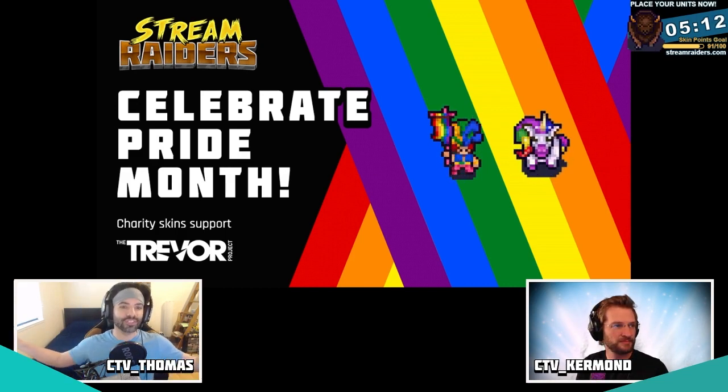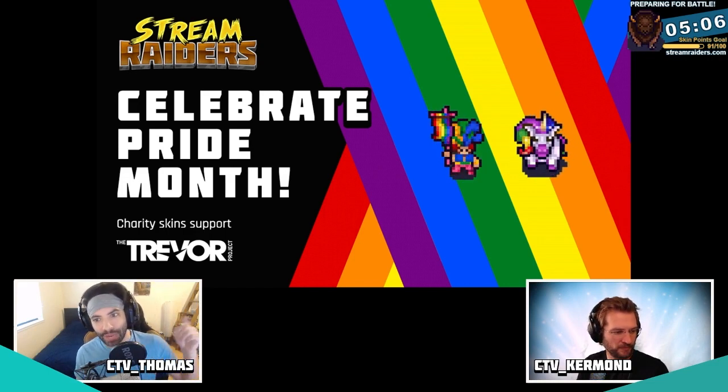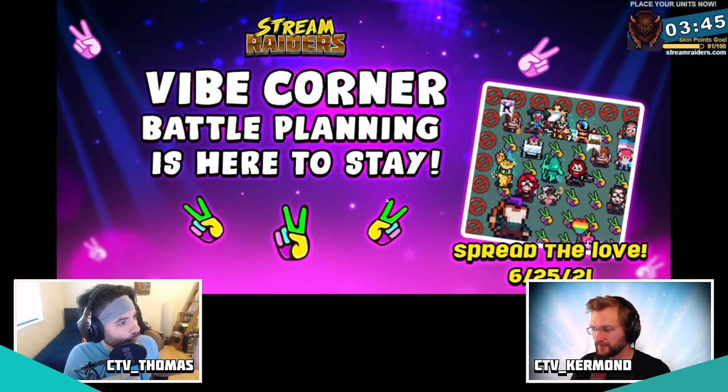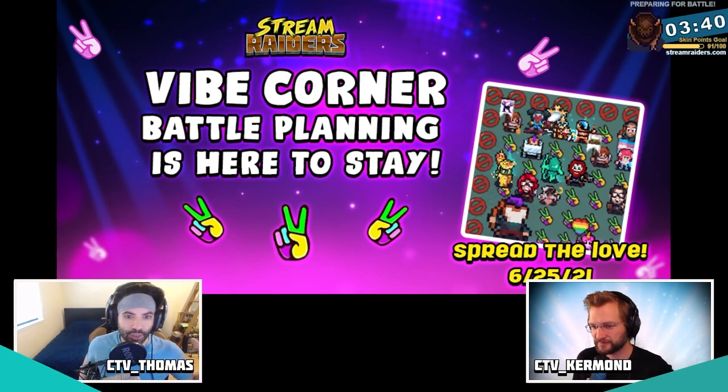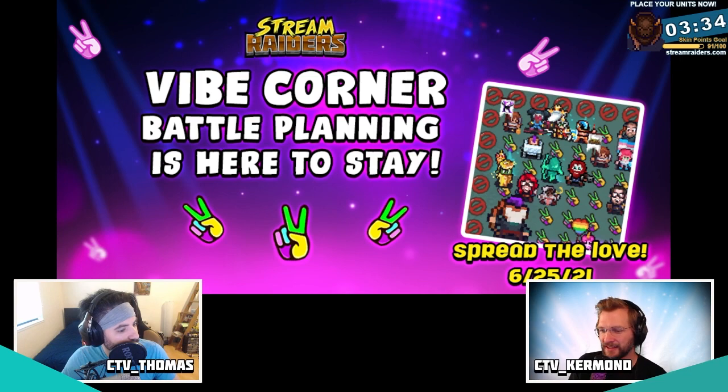Pride month — celebrate it! It's this month, you've got 12 days left to buy these skins, and 100% of all revenue from these skins goes directly to the Trevor Project. And tied into pride month is the permanent return of the Vibe Corner, where you can spread the love — coming back to the game next Friday.